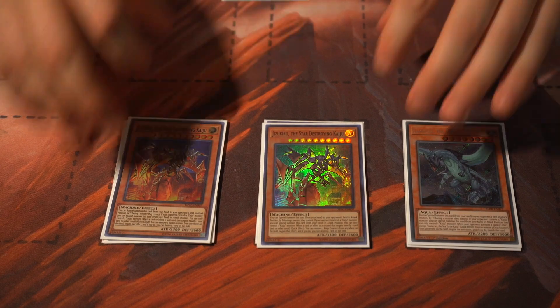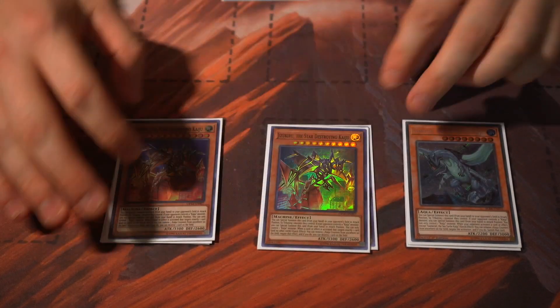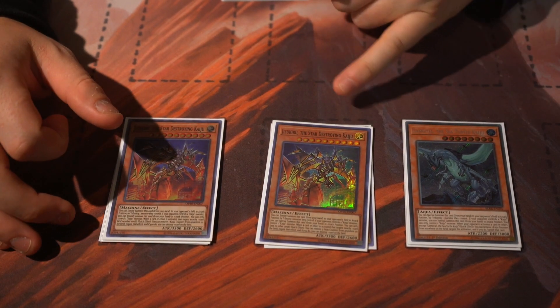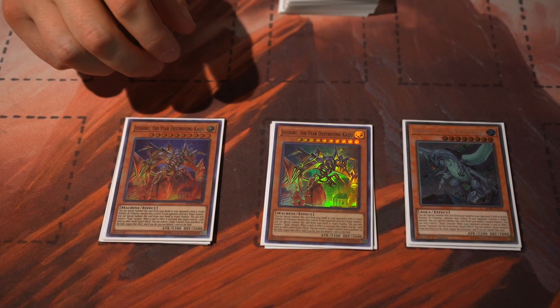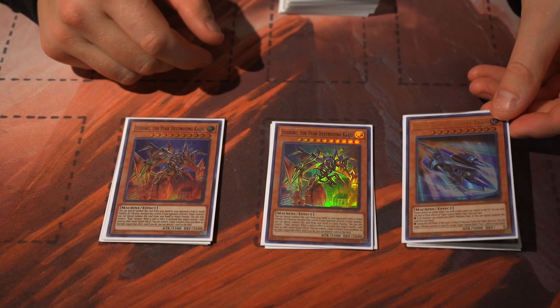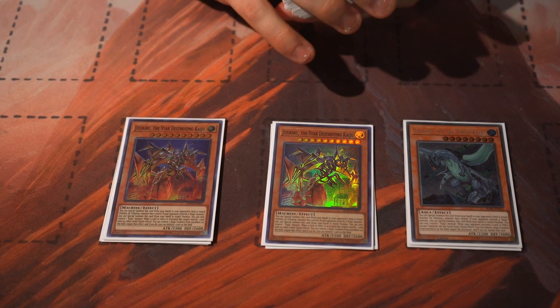In tandem with that we run two Jizukiru. You can also run three of this card, but if you have this Kaiju on their side of the field, summon this from your hand - it's a level 10 machine so it works really well with the deck. You can also recur this card back to your hand by using Bullet Express in the end phase to add this machine back to your hand. It's also semi-searchable, which I'll get into later.